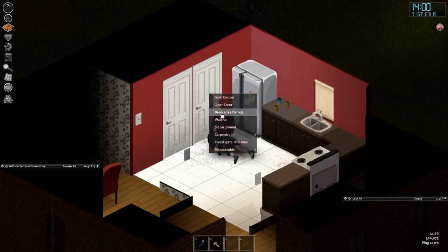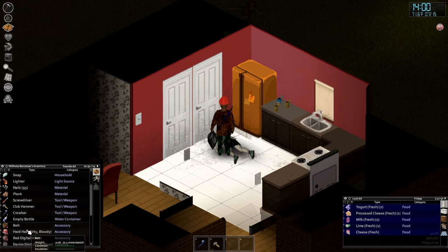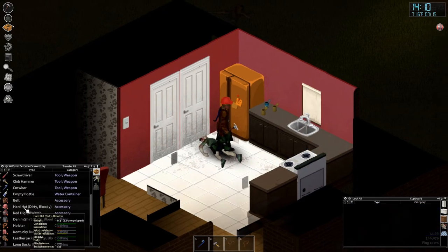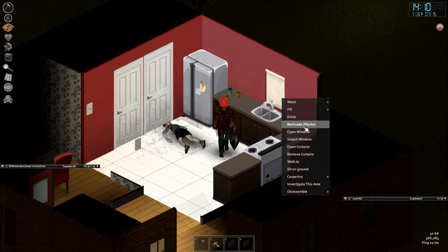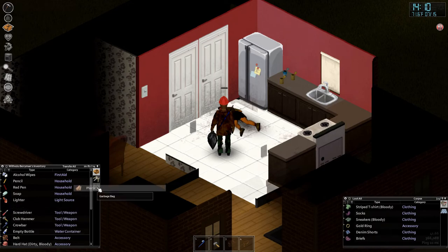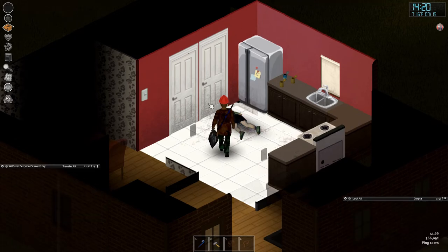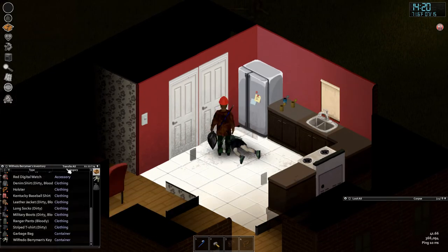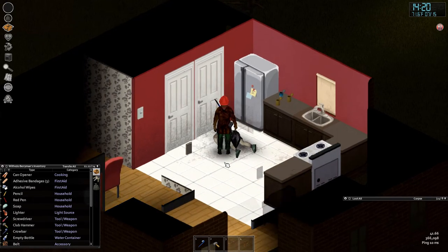To barricade, you need a plank, nails, and a proper hammer. You can right-click to barricade a door or a window. Even if nails, plank, and hammer are in your bag rather than your main inventory, the game will still search your other inventories to find them.